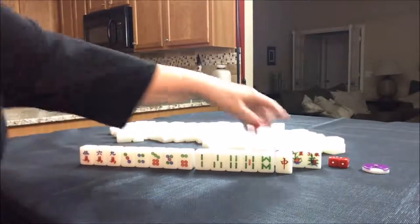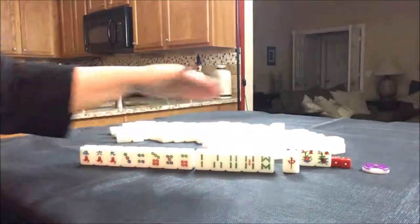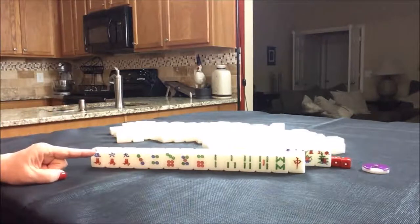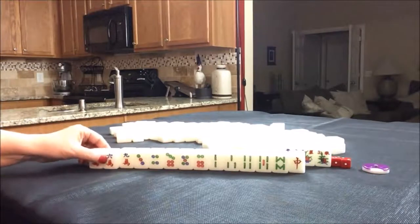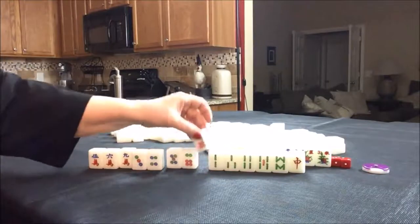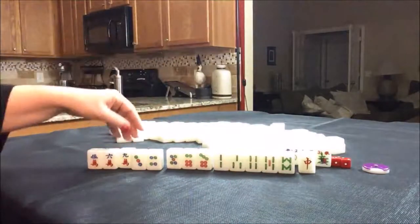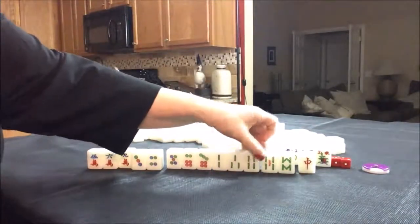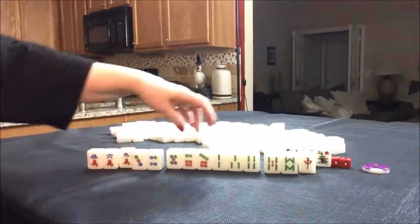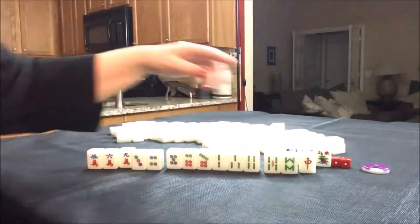I think what I would probably try to do here, since we have only one honor, is play all Chow and hope for my own flower, or play defense. We have a potential Chow, another potential Chow, here's a Chow, and there's a Chow. All we need is a pair. We have a couple of isolated tiles, so I would discard the red and probably this nine crack. So we have four blocks and then we would need a pair in here.